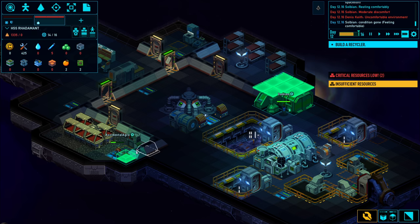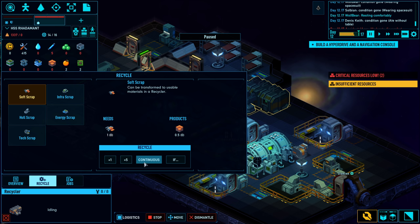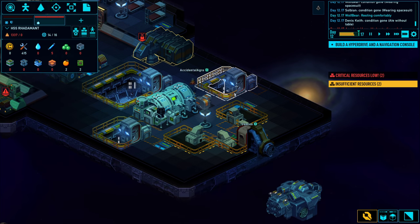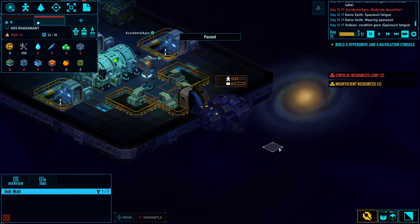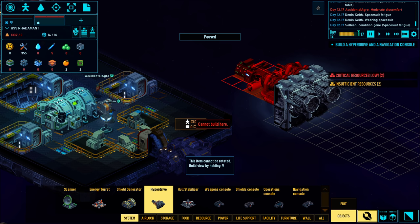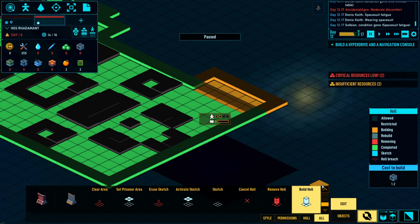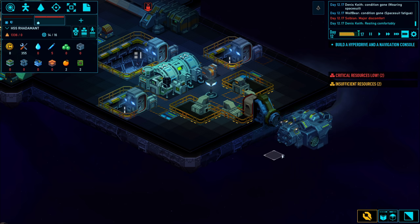And there goes the heater. For the recycler jobs, these scraps might as well be added continuously. The last thing is going to be a hyperdrive - I already have the navigation console up here. I'm going to want to add it around here, which means expanding the hull blocks. I do hope I have enough hull blocks or I'll have to figure out another solution. Let's go ahead and build those hull blocks.